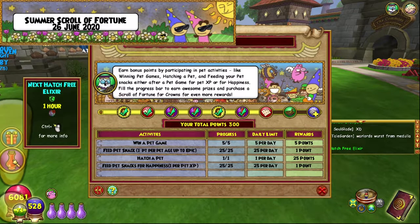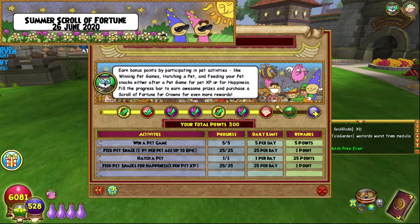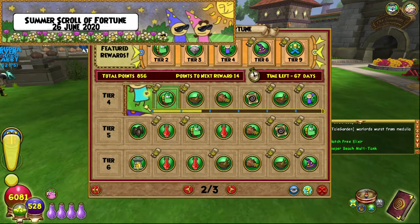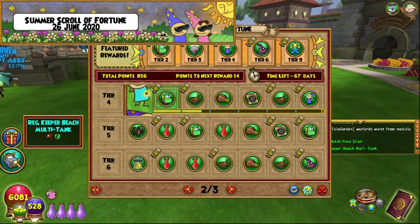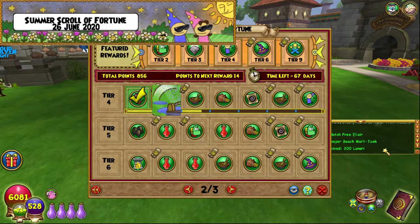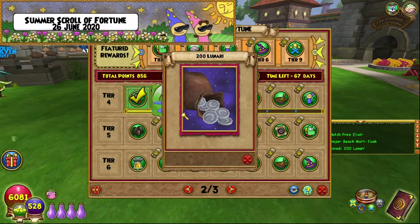Today we have the 240 point reward, which is the next hatch free elixir, which is fantastic. We don't quite get this Fortified Grilled Cheese unfortunately, but next time we do. And we have two rewards here: a regular Keeper Beach Multi-Tank and also 200 Lunari, which is pretty cool.